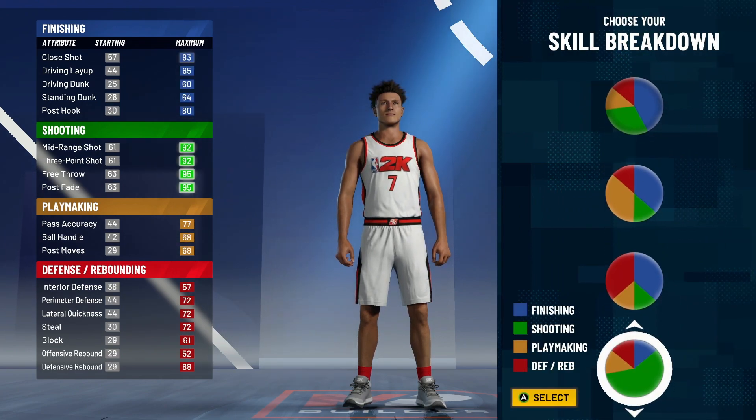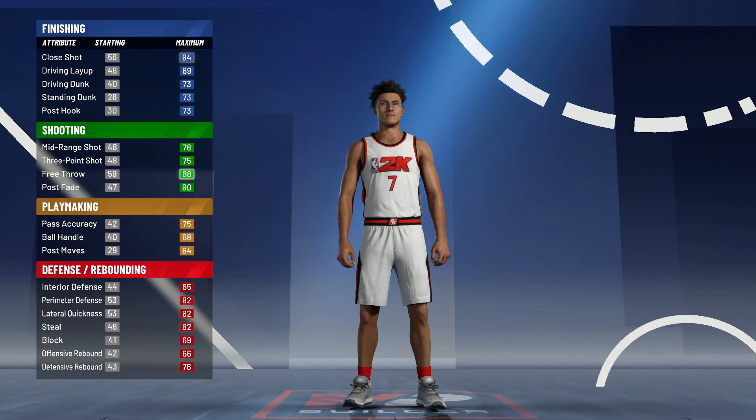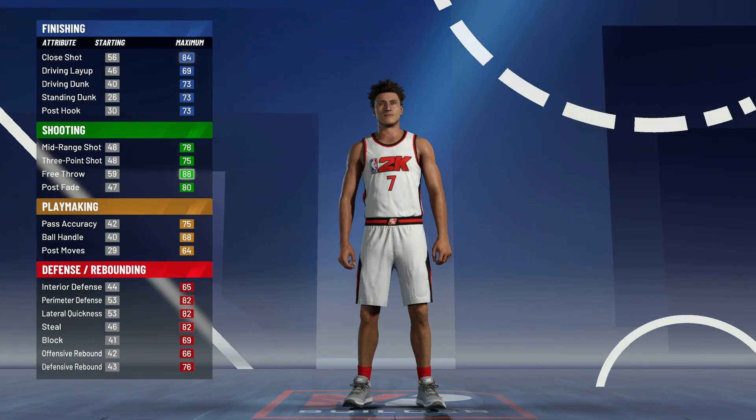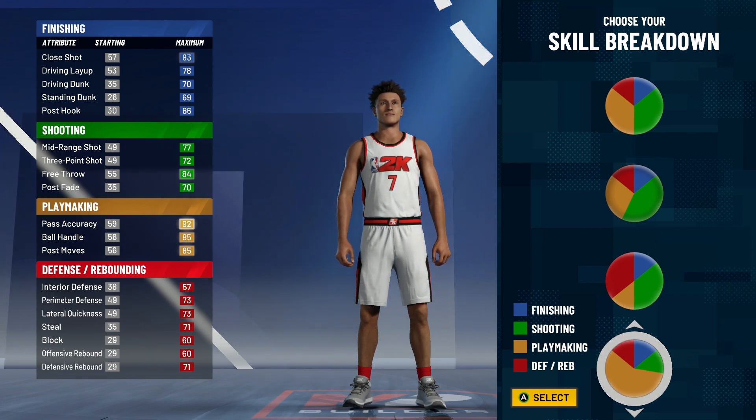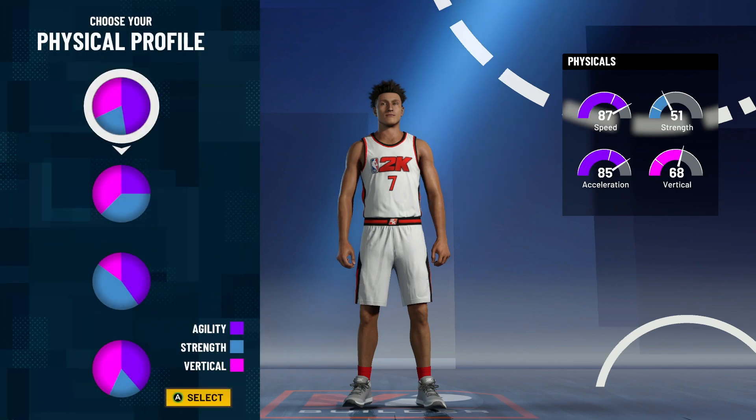I don't mean to brag, but I was really good on the build last year. Oh, that's the wrong pie chart — that's awkward. My bad. But you got to pick the pure yellow pie chart, this one right here. Because if you're going to be a small 4 and a 6-7, you got to have the pure playmaking.